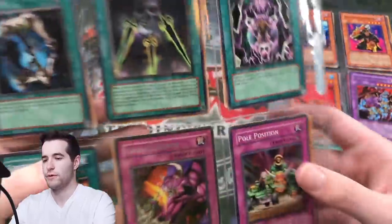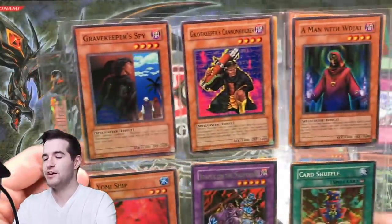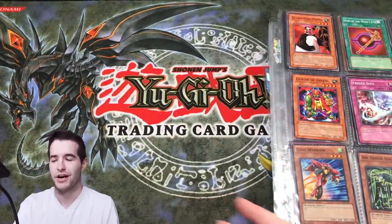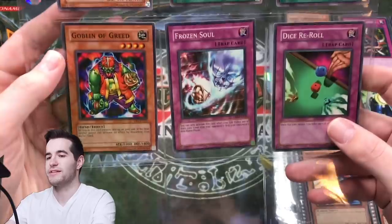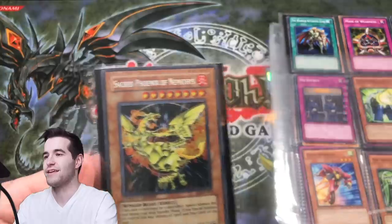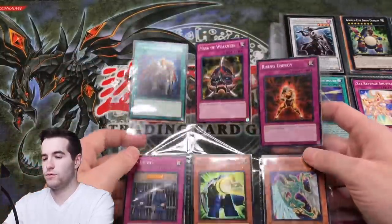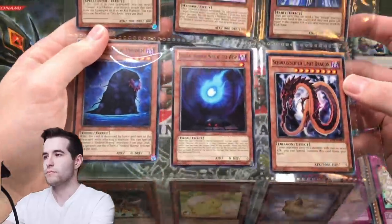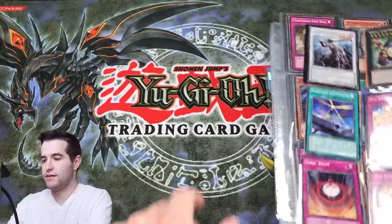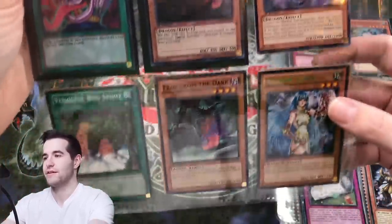We can speed through these commons — you guys don't really need to see all this. DR1, Dark Revelation — a lot of commons. To be honest, when I buy a bunch of commons I don't pay much for them at all, because they are essentially worth negative money — all they do is take up space. There is a secret rare Phoenix though. More commons flying everywhere. We got cheap, cheap, cheap — and the yellow Dustin, that is worse than nothing.